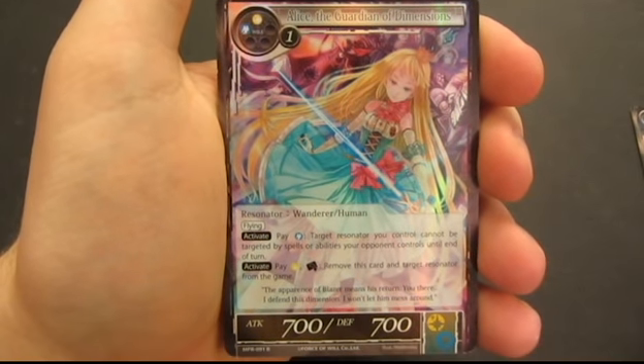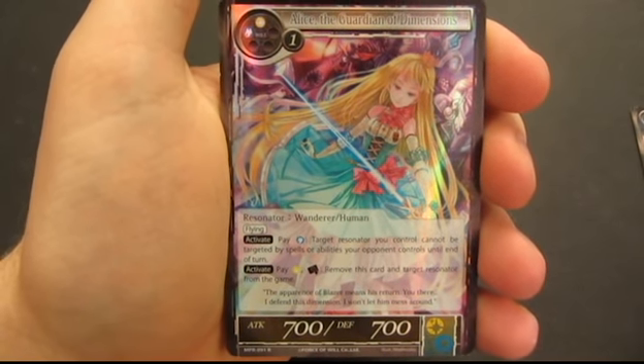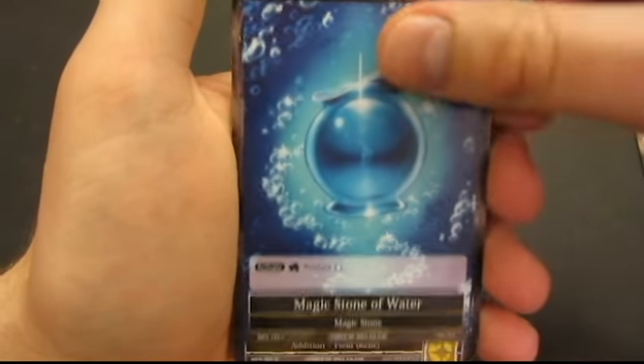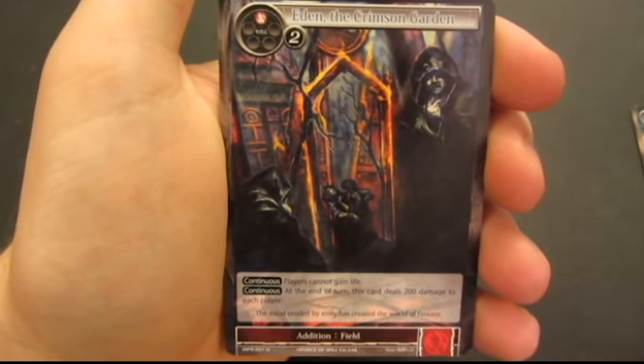Right here this is a new rare — this is Alice, a 7-7 flyer. She has an ability where you can basically remove her from the game, and then remove one of your opponent's resonators from the game. But that was a new rare for us, and looks like that was the only new card in this pack.